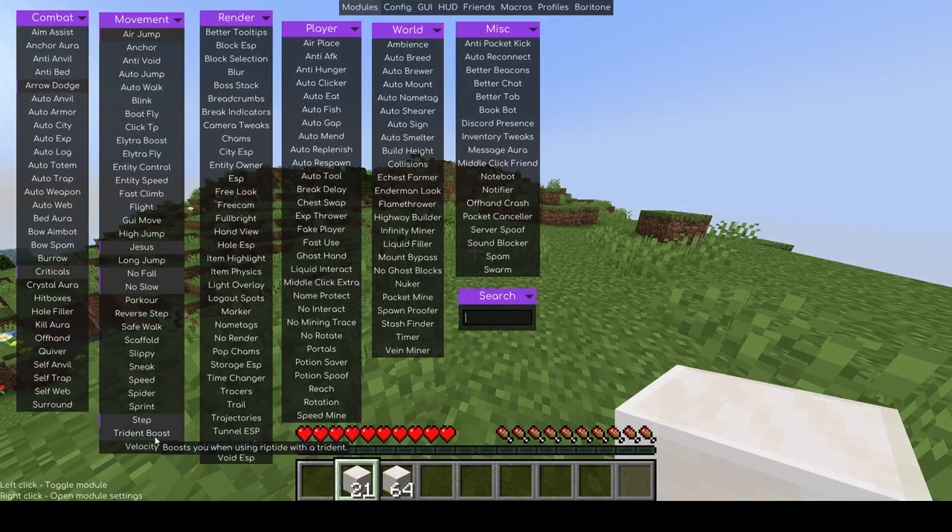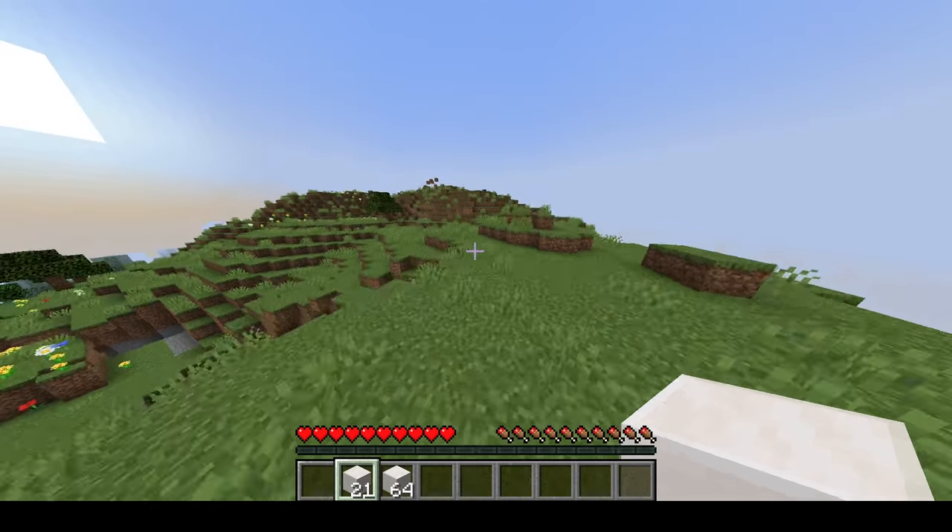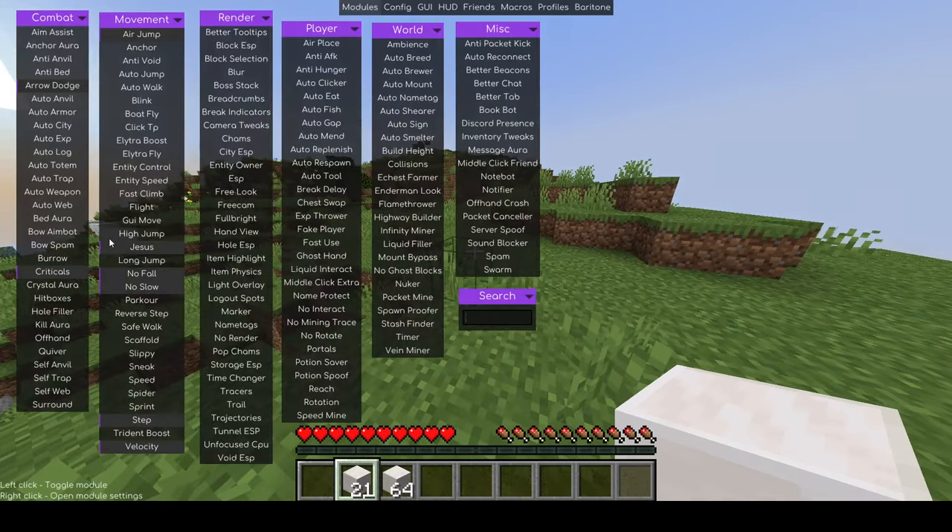Trident boost — I'm not going to cover that one. Velocity prevents you from being moved by external forces — I think this is like anti-knockback. I'm not going to test it, I'm just going to assume that it works.